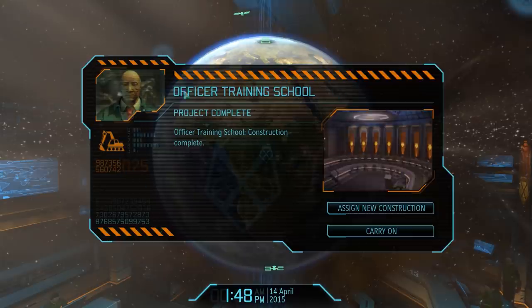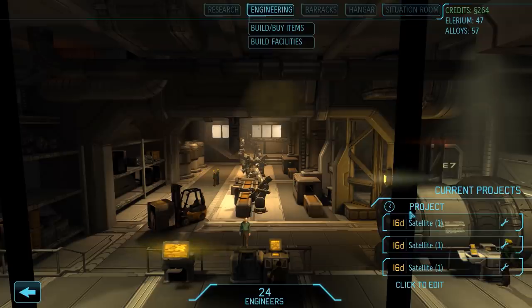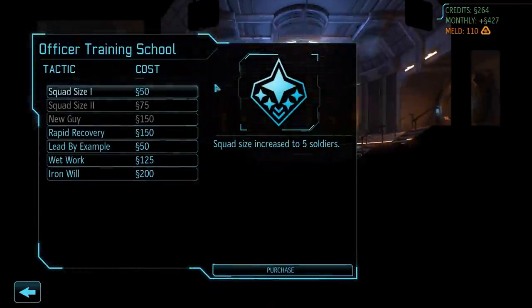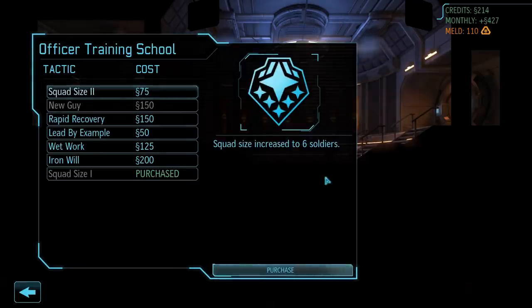The Officer Training School has been built and we now have access to a few very handy upgrades. We can find this facility in the Barracks tab, and the first upgrade we will purchase is Squad Size 1. As the name suggests, this increases our Squad Size from 4 to 5 soldiers. It also voids the Army of 4 achievement, but as I mentioned in episode 1, that was the plan all along. It also cost us 50 credits, but after the last mission we can handily afford that.